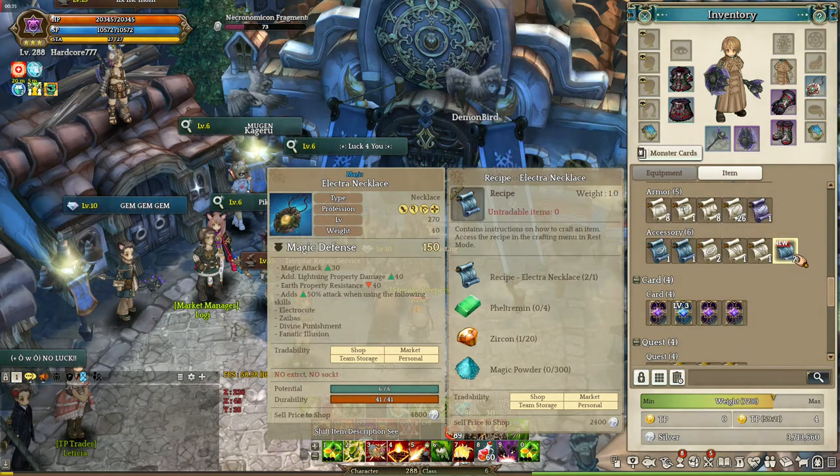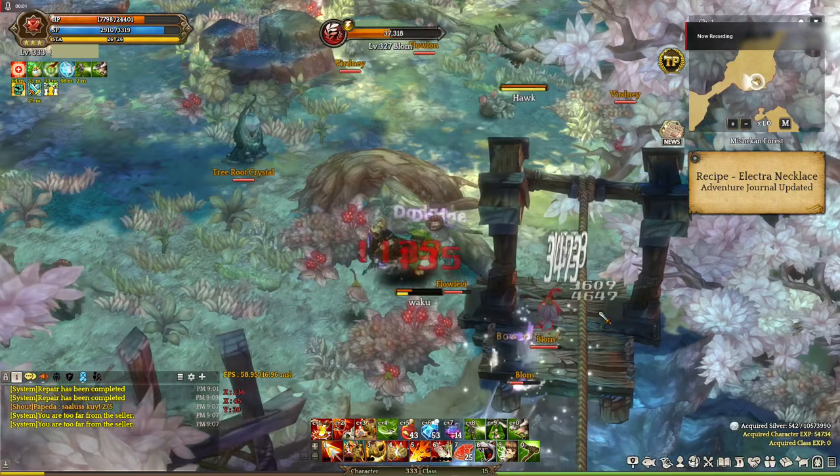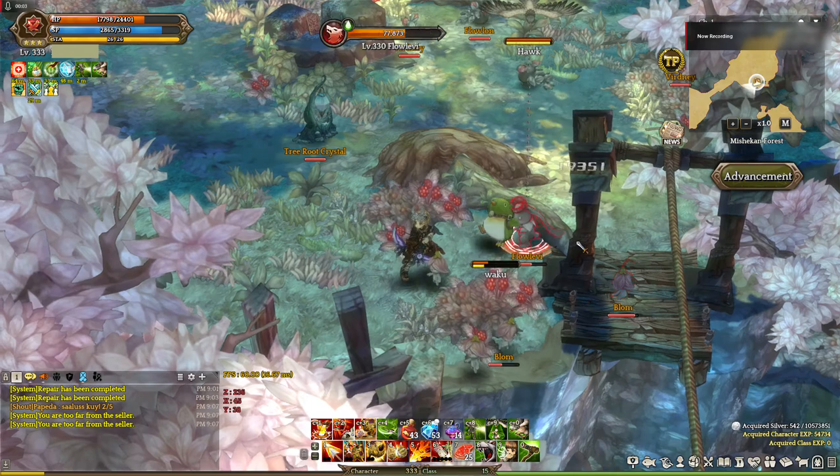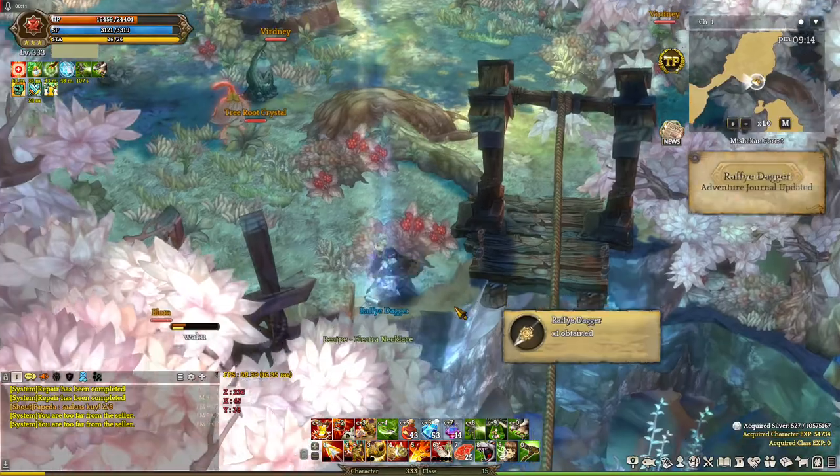Well for starters, you can find the recipe in Michigan Forest by hunting Blum. Don't worry about the drop rate because it drops frequently — in fact, in my five minutes there I got two, so it's easy.